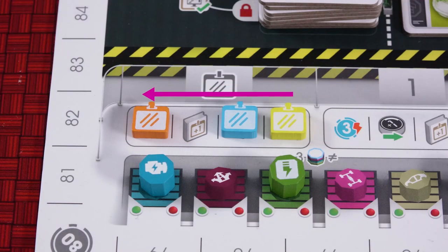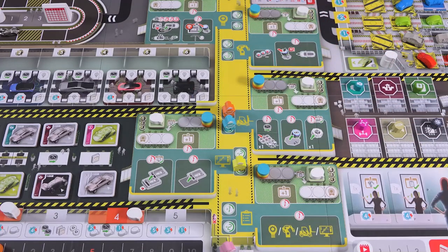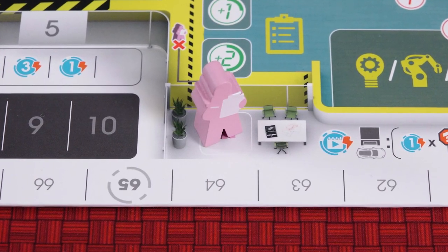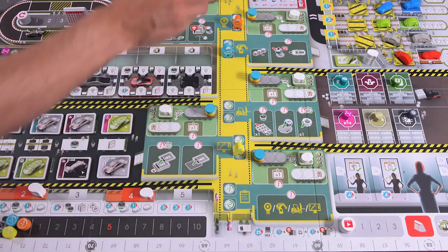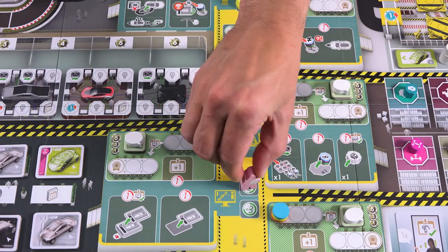On the first day in certification track order, each player chooses an empty workstation and places their worker there. In subsequent rounds each player in order from top to bottom on the board selects a different department to the one they're currently in, then places their worker on an empty workstation — company policy means you cannot work in the same department two days running. On the first day Sandra works in admin. During subsequent days Sandra takes her turn last and moves to the next empty workstation of the next department. If all workstations in the next department are occupied, she skips that department and moves on to the next one.